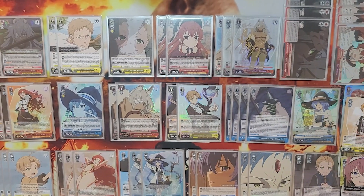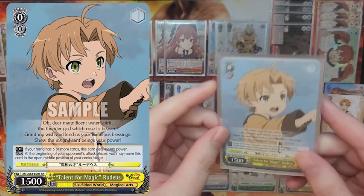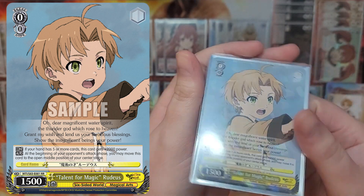It all starts with this level zero Rudeus — he gets plus 2k if you have 5 at hand and runs to center. His profile is a carbon copy of To Seize Freedom Armin, and with this mobility and power, a four-of him is basically where you start building any Mushoku deck.